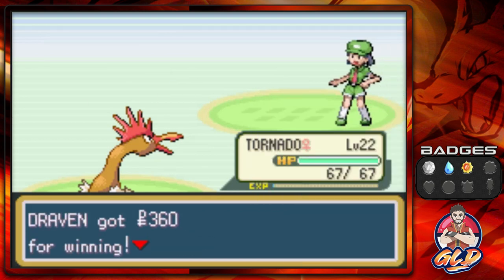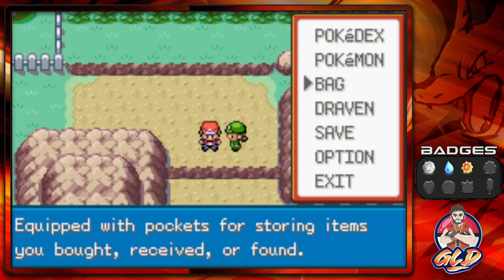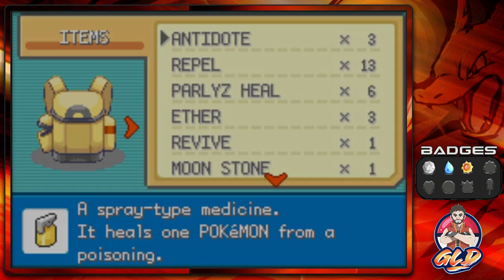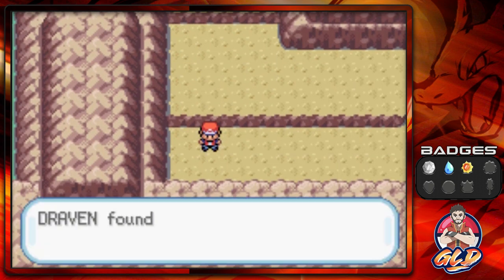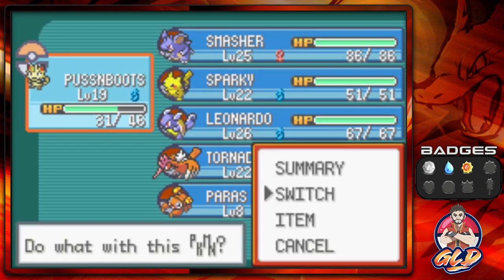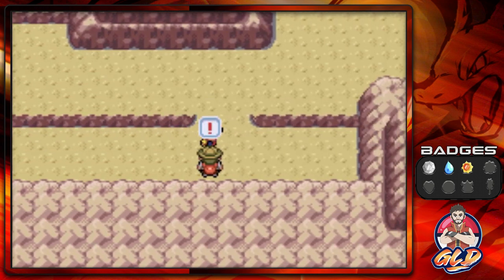Thanks to the Payday attack it actually gives us a little bit more money. Our last pokemon right now is Puss in Boots because it's been getting its butt kicked. Here we found TM40 Aerial Ace — it's a very good flying type move which I'll probably be teaching Tornado soon, maybe.